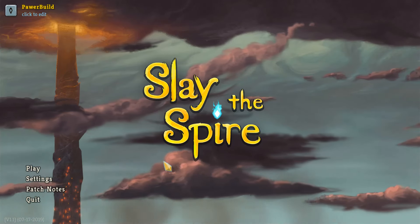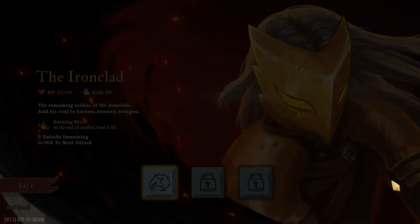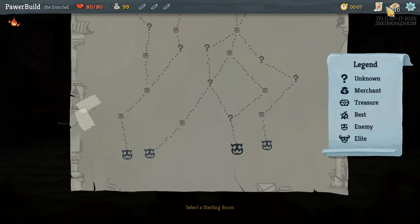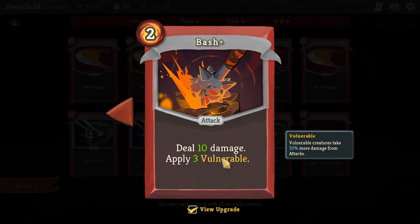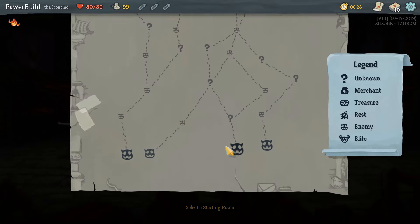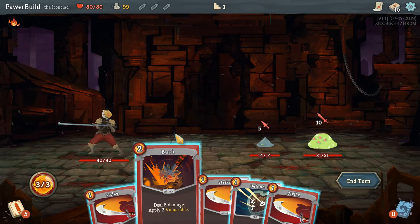Hello there and welcome to Slay the Spire. I just started a brand new file and I'm going to start from the beginning. Let's get this Ironclad on. This is always a character I've been a little wishy-washy on. Ironclad starts with a deck I don't really care for. I don't really like Bash — once you upgrade it, it gets playable with three vulnerable, but two vulnerable isn't particularly strong. Ironclad doesn't seem to have a whole lot of builds: there's block build, exhaust build, strength build, and that's about it.